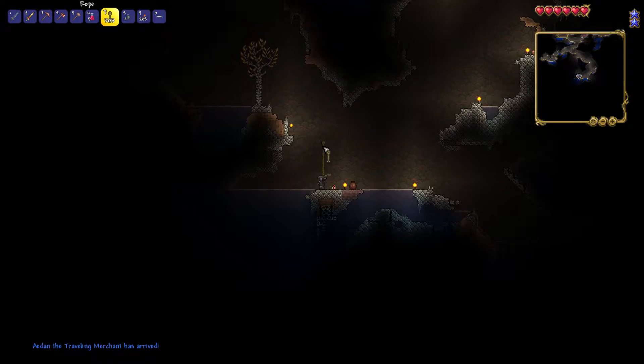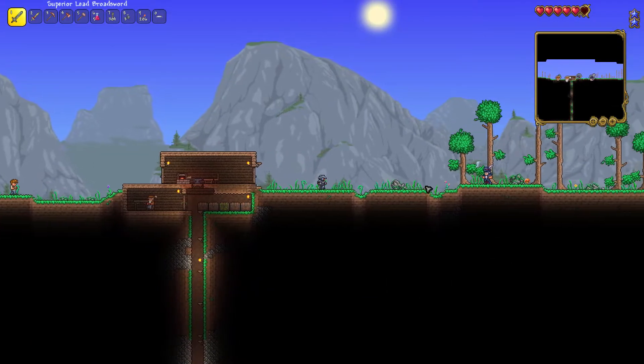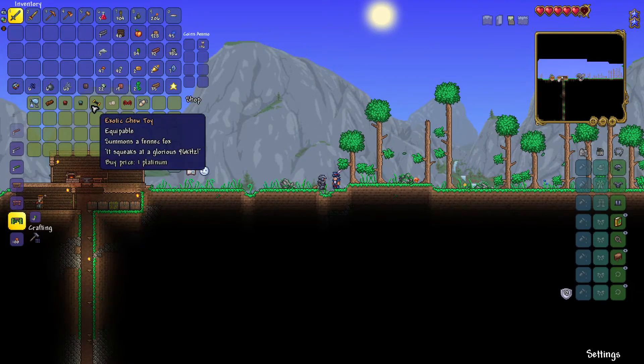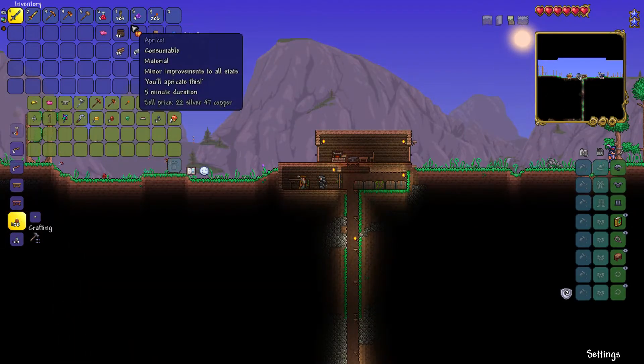The traveling merchant has arrived. Do you have anything good to offer me within my price range? Not really. Now I can get the piggy bank — very cool.